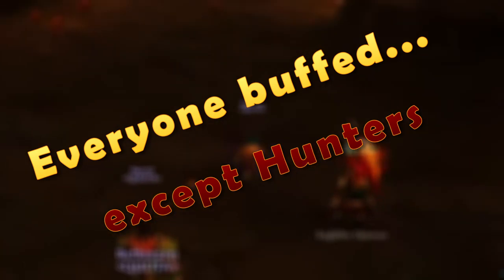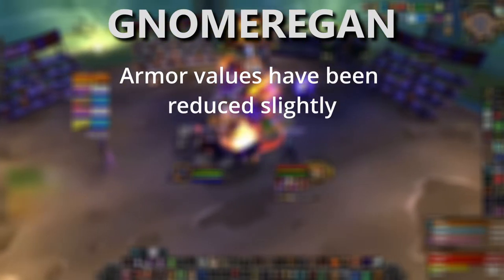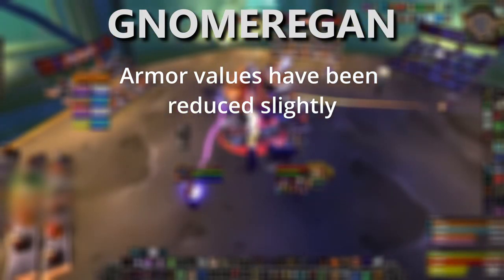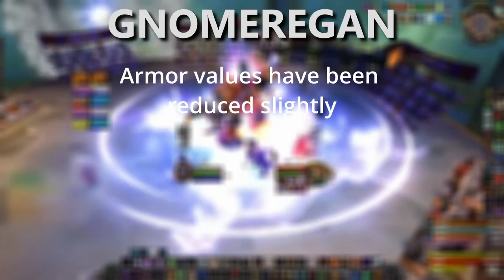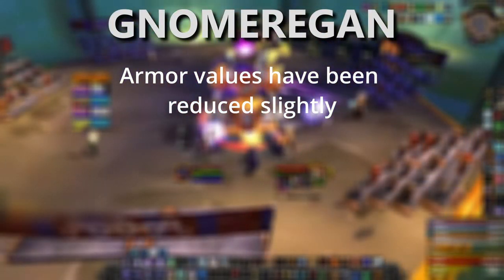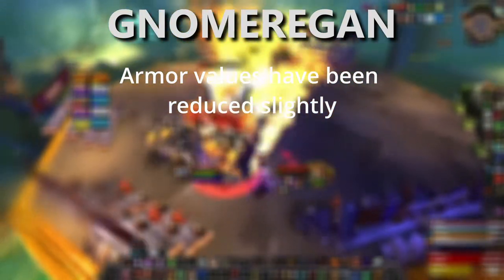There also looks to be a small nerf to the Gnomeregan raid. Certain mechanical bosses had increased armor values that were actually correct, but they've been reduced slightly. It looks like what they're trying to do is increase physical damage on these bosses — the Crowd Pummeler and Thermaplugg are two of the bosses noted in the patch notes.